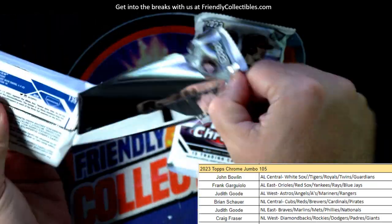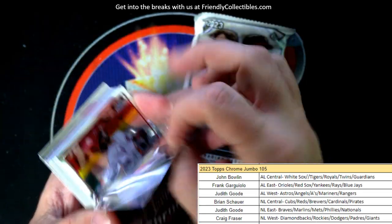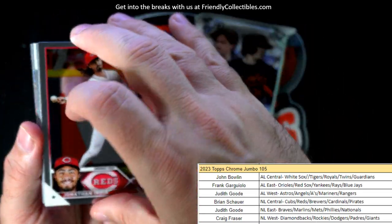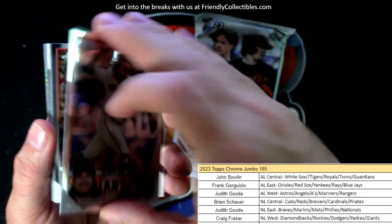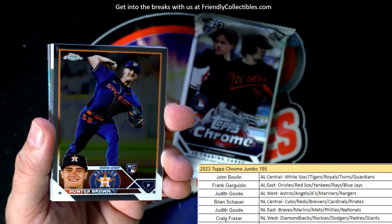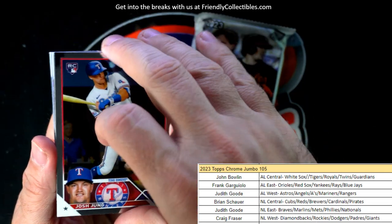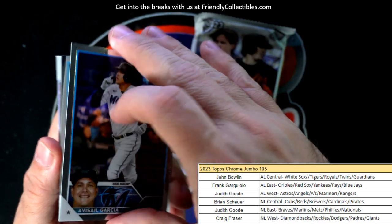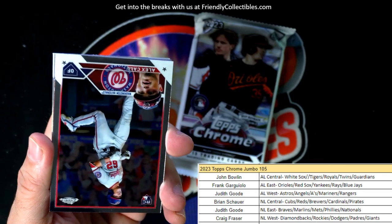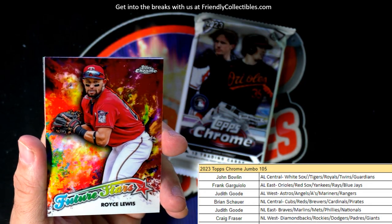Down to two packs left — all the autos have been pulled. Let's see if we can pull some heat. We've got one box left in Topps Chrome Hobby — I'll list the next box up here in just a minute. Gotta get the next box of Chrome Jumbo up there. There's a Future Stars Royce Lewis.